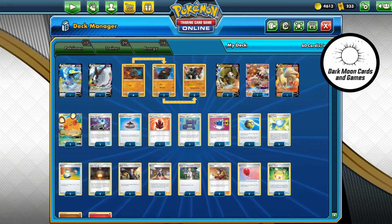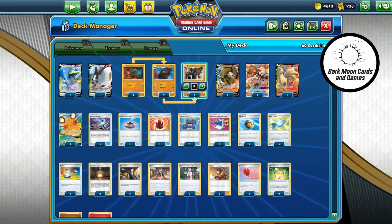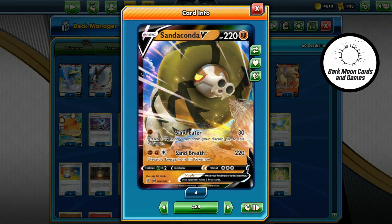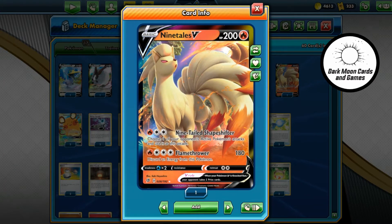You can have a strong line of Coalossal. Coalossal lets you, once a turn, attach a fire energy and a fighting energy from your discard pile to your Pokemon in any way you like — so you can go to the same guy or split them. It's got like Malamar on drugs — really strong. The focus of the deck really is Sandaconda, because once you get Coalossal set up, you can attack with him every time. For Sand Breath you have to discard two energies. Ideally you have two fighting and a fire on there, then you discard those two and next turn you reattach with Coalossal. If somebody knocks out your Sandaconda you just attach from your hand and still use Coalossal and keep that stream of damage going.